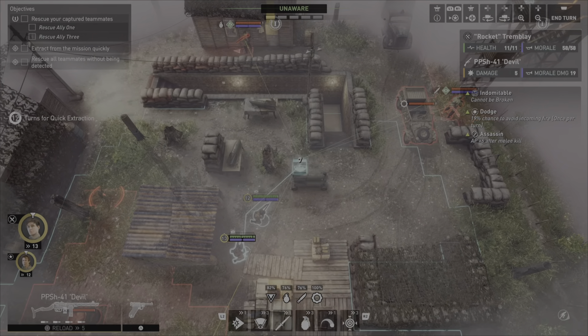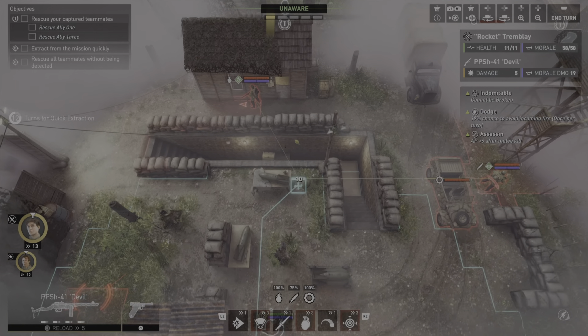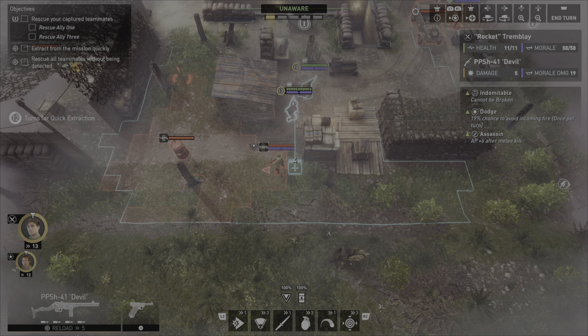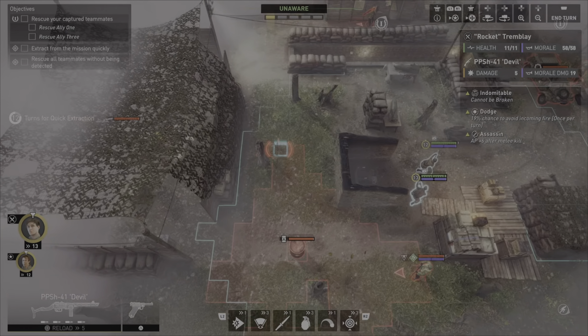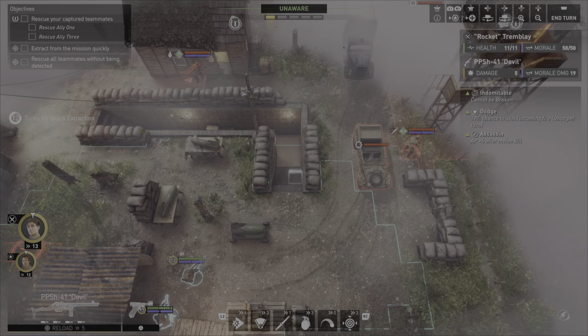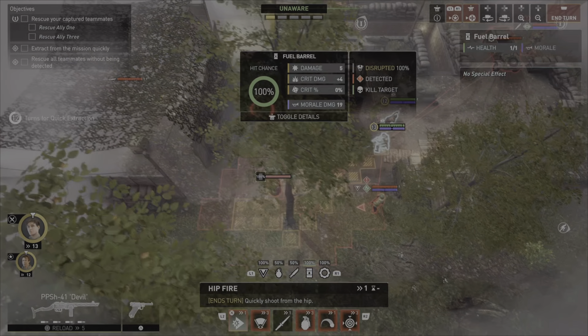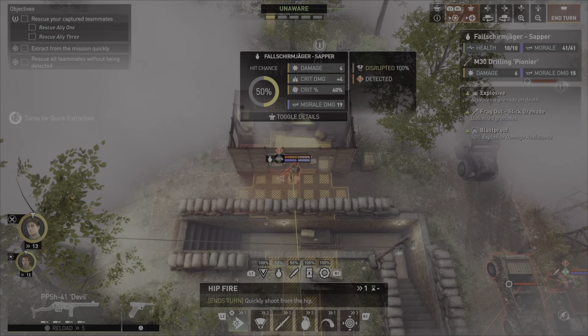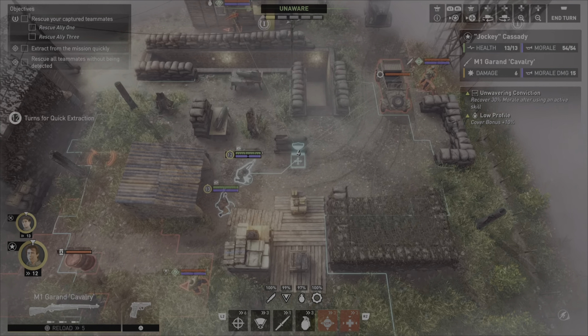Neither one of these - actually this guy we can kill, this guy we cannot. I don't know if this is necessary, and I'm afraid this guy is going to keep pathing down, so I'm almost wondering if we're best off just hiding here. He can't give AP or anything.